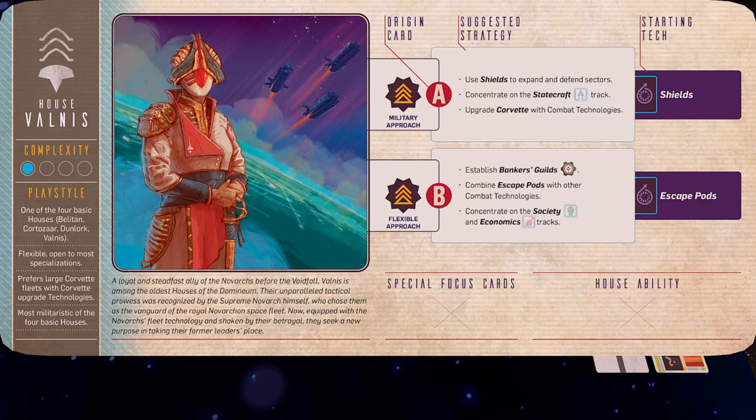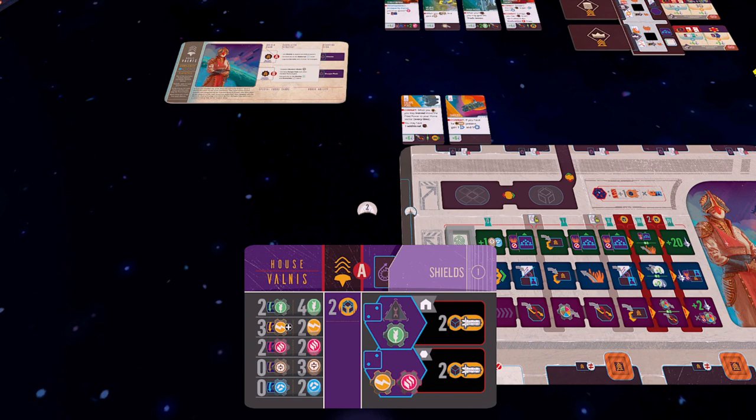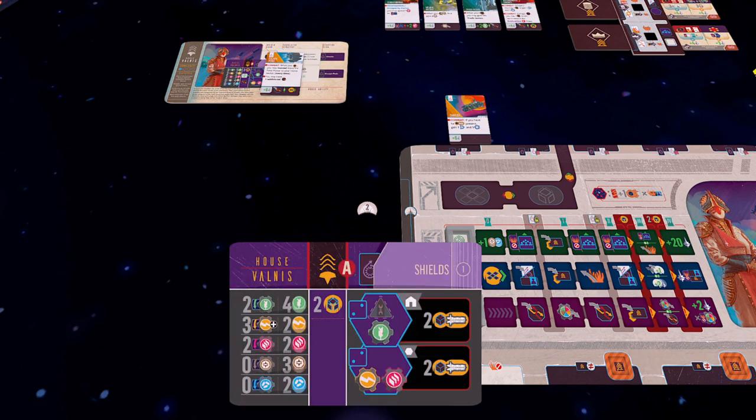For the tutorial scenario, we have to pick Origin A — the military approach. It tells me I'm starting with the Shields technology, and it suggests using shields to expand and defend my sectors, concentrating on the statecraft track, and upgrading corvette fleets with combat technologies. In Tabletop Simulator, the origin cards are actually labeled the wrong way around, so check the letter A or B in the top middle of the card to get them right.